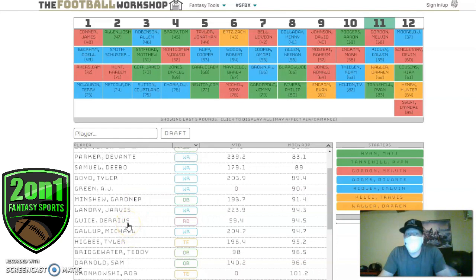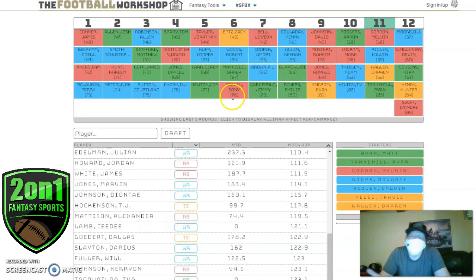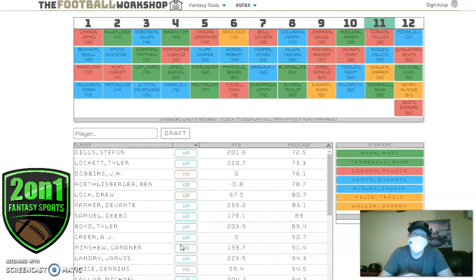Swift and Dobbins are still there. Scrolling further you have someone like Gaskin — big injury concern, but given his ADP he could vastly outproduce where you're taking him. Then it's Keyshawn Vaughn, Damien Williams, Jordan Howard, James White, Sony Michel. This is the issue you run into if you don't secure one or two running backs early. If you're a zero-RB person you're probably not too concerned; if you're very RB-heavy, there's definitely anxiety built into this.